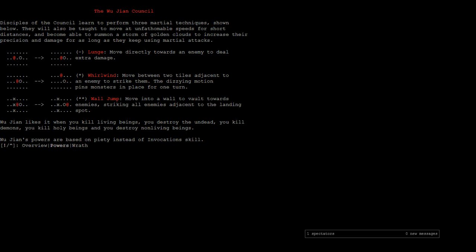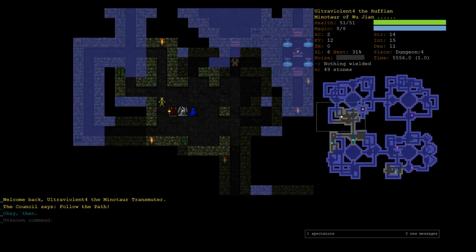When it first got put in the game, you could just wall jump whenever you wanted. I thought: man, this god sounds so cool, you can just flip everywhere — why walk anywhere when you can just flip off walls the whole time. Apparently that was too broken and overpowered, so it got changed so that you have to have an enemy to target and land on top of them. Now it's been reworked again — you don't have to have a target, but it's slow, taking two turns instead of one, so you can't use it as an infinite escape ability.